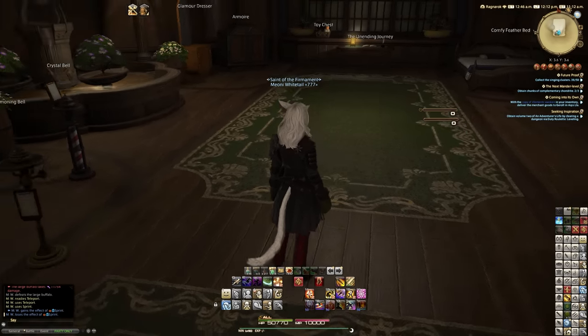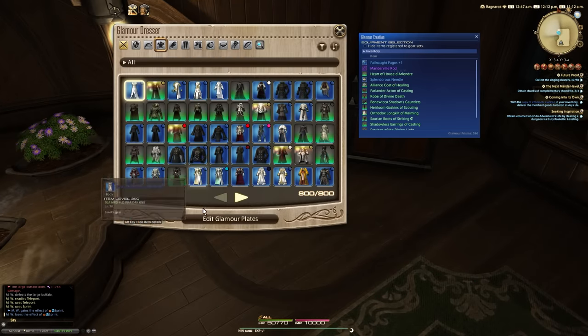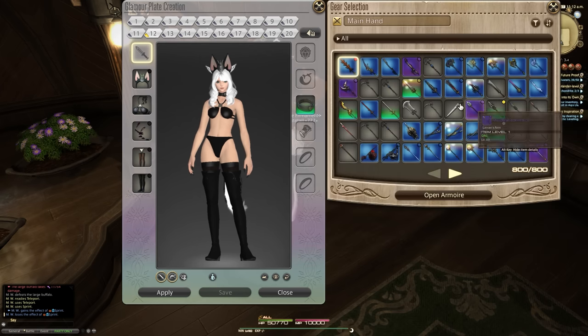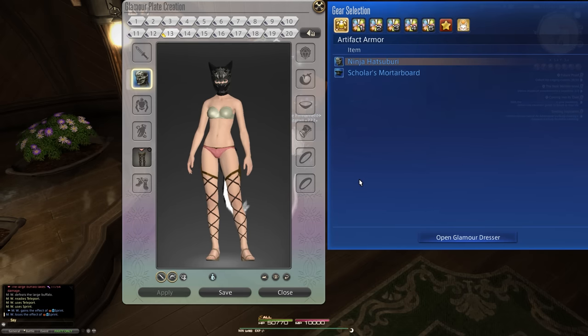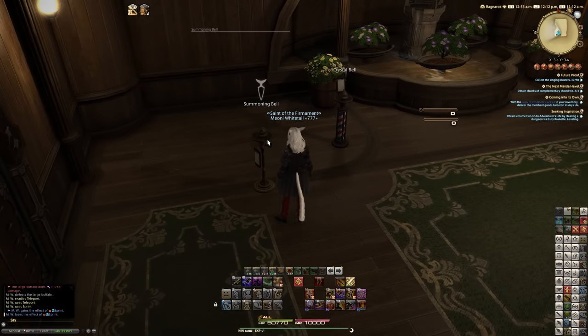Mostly just because of how many menus need to be opened. If we compare the features: if you come into an inn room, go to a Glamour Dresser, click the button, click on the plates, assign a plate, and then press a button to toggle the source — simple as that, and then you'd save it. Whereas with this system, I'm not a fan. The Retainer Bell summoning the actual retainer and going through all that...